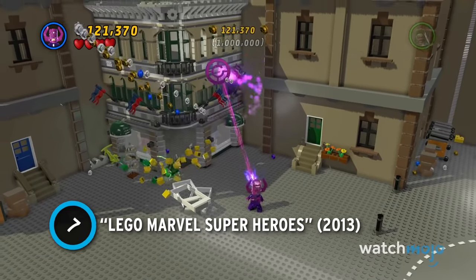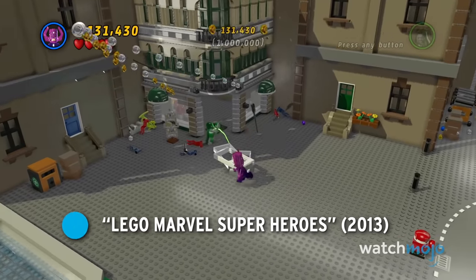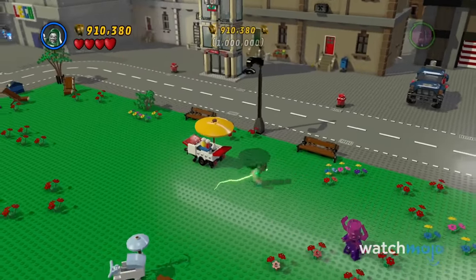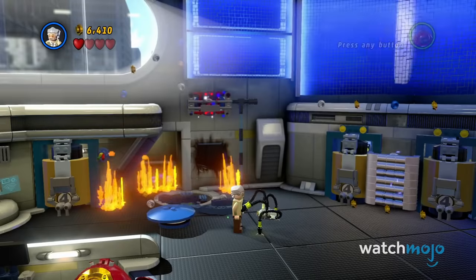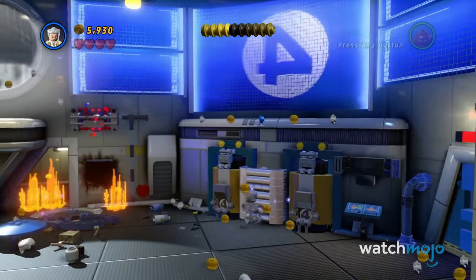Number 7: Lego Marvel Super Heroes. Before 2013, TT Games had primarily made Lego games centered on Warner Bros. IPs like Batman, Harry Potter, and another one we'll get to soon. So to see a studio so closely tied to WB work on a game starring their competitor was flabbergasting.